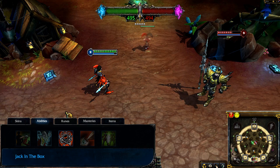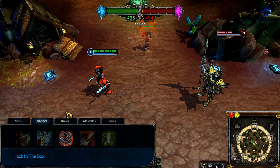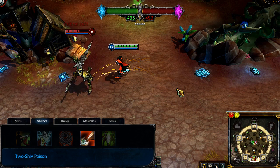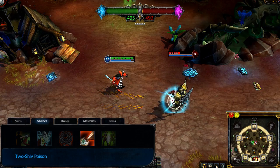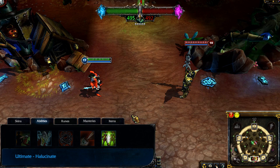Jack in the Box places an immobile box on the ground which lasts for a while. After a short time it turns invisible. Any enemy that walks near an invisible Jack in the Box causes it to wake up, fearing nearby enemies, attacking them, and then quickly dying. Always take Jack in the Box at level 1, maxing it after Deceive for AD Shaco, or first for AP Shaco. Two-Shiv Poison passively causes Shaco's basic attacks to slow enemies. Minions that Shaco attacks also have a chance to miss their attacks while slowed. Shaco may activate Two-Shiv Poison to directly damage and slow a target enemy, but this disables the passive slow until it cools back down. Always take Two-Shiv Poison at level 3 and max it after Jack in the Box.